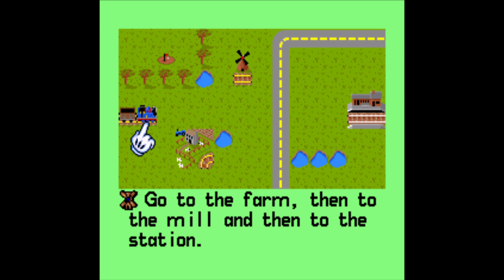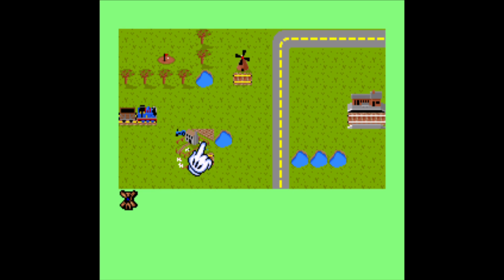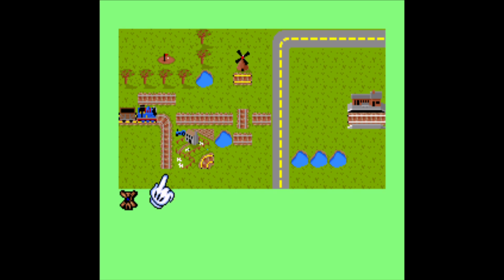The instructions say: go to the farm, then to the mill, and then to the station. So right here is the farm. 'Collect the corn from me first, Thomas.' Wow, okay, so this is actually challenging. Every time you click on the track — oh, okay, I see — you have to click on it multiple times in order to get the shape that you want.